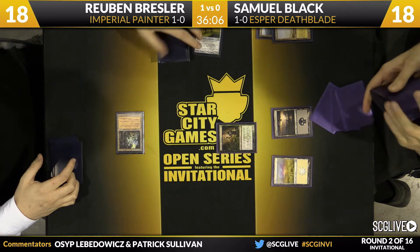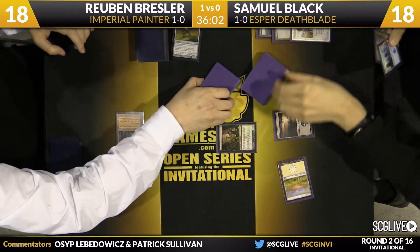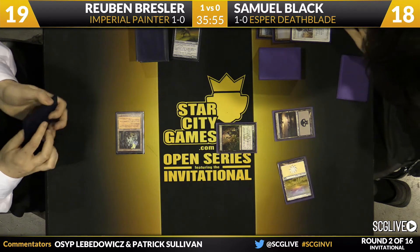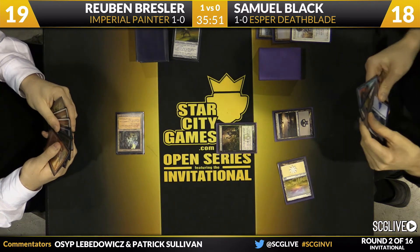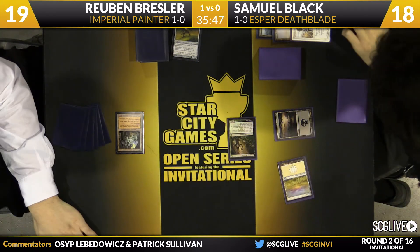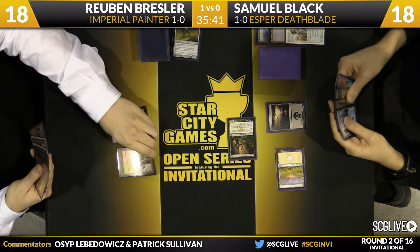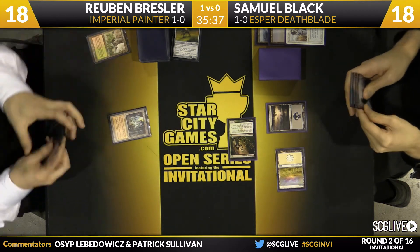Sam announced Swords to Plowshares. It looks like Sam also has a Wasteland in his hand, which could set Ruben back a little bit. Ruben just has one land in hand — Wooded Foothills. There's the Surgical Extraction, so a pretty good start here for Sam. He's able to deal with one of Ruben's combo pieces and he also has Counterspells, Surgical Extraction, and the Wasteland.